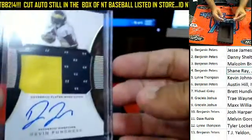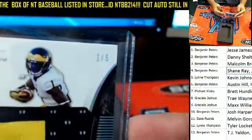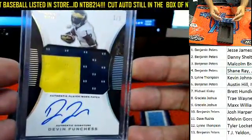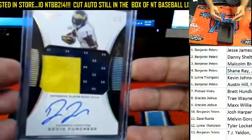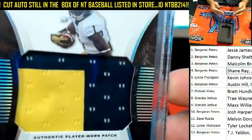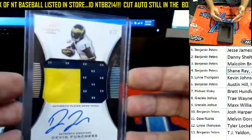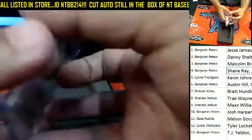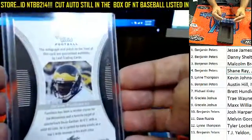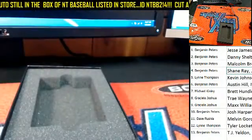And last one — Devin Funchess. This is a one of five. Funchess belongs to Benji. Nice jersey on that one. Devin Funchess, one of five — Benji, that one's coming out to you. All right, guys, that is going to do it for the two-box break of Leaf Trinity.